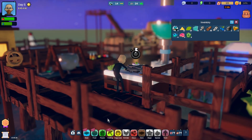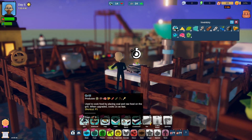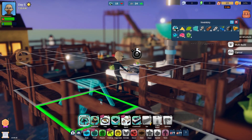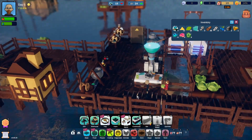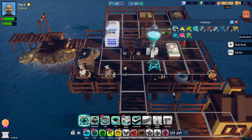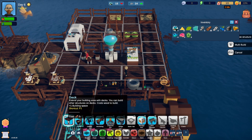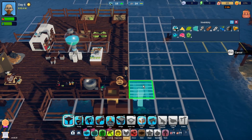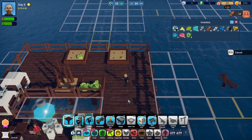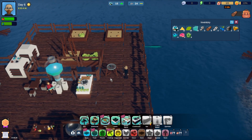What do we need to build a grill? Five wood. Well, we can do that, that's not a problem. Let's come out of the cooking first. Where are we going to put the grill? Let's put the grill... tell you what, let's expand a little bit. Like that. There we go. And now we can pop the grill in just there.